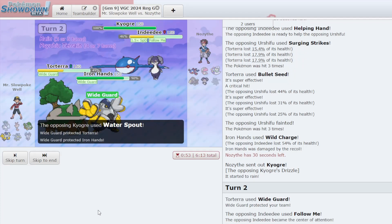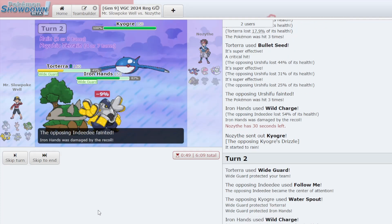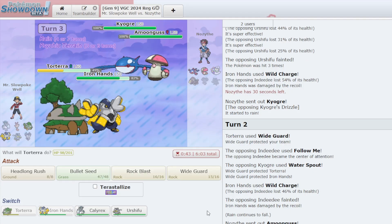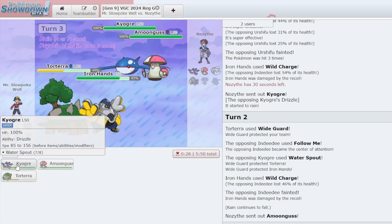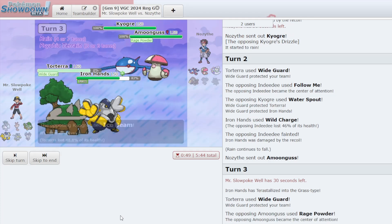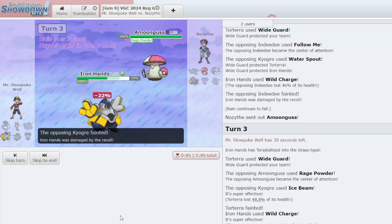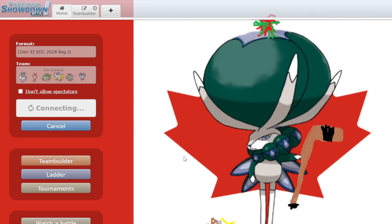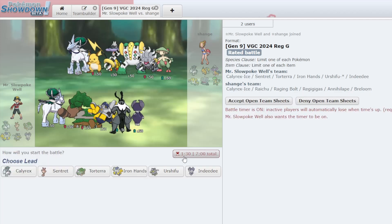I'll just Wide Guard and Wild Charge — a pretty simple play. We do block the Water Spout. Indeedee redirects the Scald, but I would've liked to have the damage on Kyogre. Now the Amoonguss can redirect an attack from Iron Hands, and although Torterra is immune to Rage Powder, I can't use Wide Guard and attack at the same time. But I can fling into Iron Hands to turn it into a Grass-type and Wild Charge the Kyogre, and they can't redirect it. They take out Torterra with Ice Beam, but that Kyogre is taking big damage. In fact, it just got one-shot. They forfeit. I brought Sentret to one out of three games so far, not really ideal, but hey — the team's working pretty well.